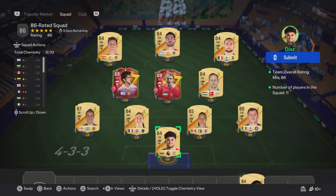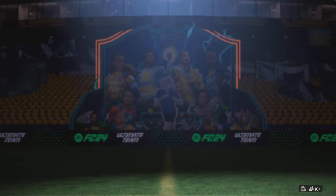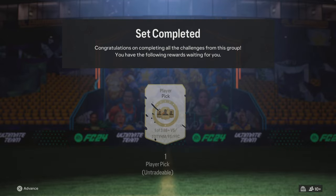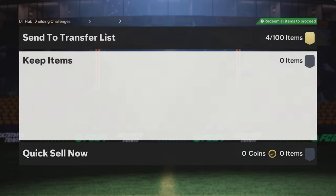I've completed the first one and now I've completed the second one. Let's submit the 86 rated squad right here. In this pick you can get Versus cards, Team of the Dimensions, Future Stars, and Fantasy cards.